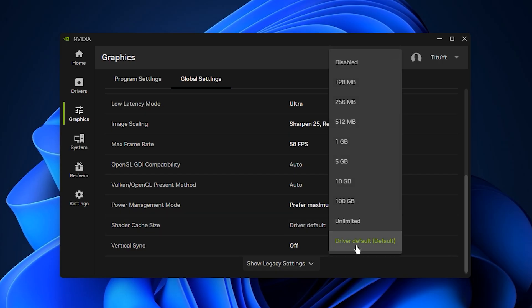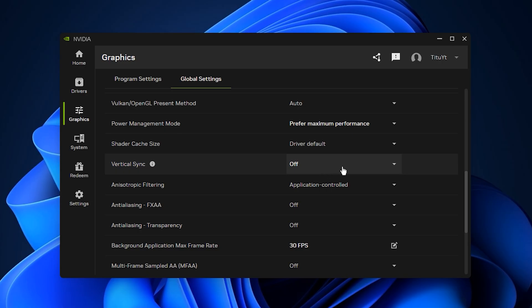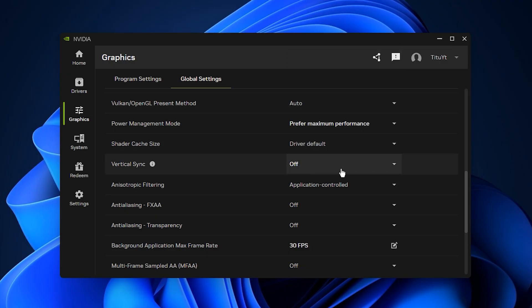Make sure Shader Cache is enabled, since it stores pre-compiled shaders and reduces lag during gameplay — keeping the cache size on the default value is usually ideal. For sharper textures, set Texture Filtering Negative LOD Bias to Allow; this can improve detail in games that use mipmaps. If you notice shimmering or unstable textures, switch it back to Clamp. Finally, turn Vertical Sync off completely — V-Sync can smooth tearing but adds noticeable input delay. If your monitor supports G-Sync or FreeSync, use those instead for smoother gameplay without the downsides.